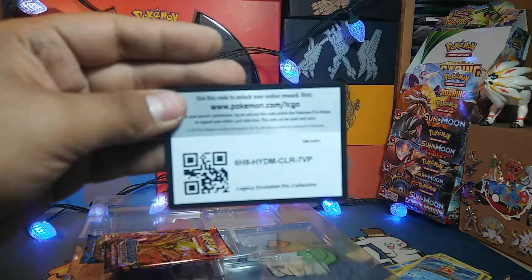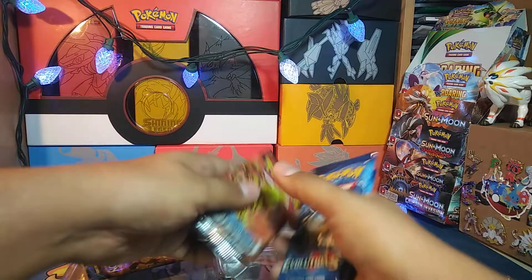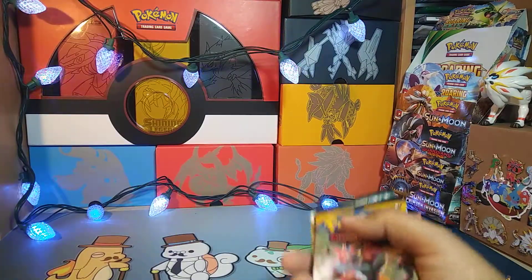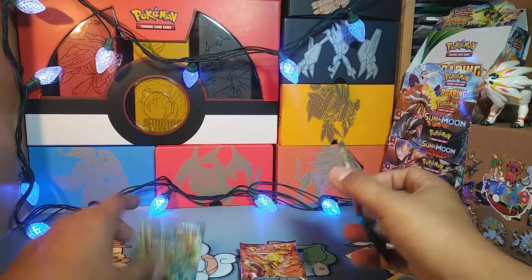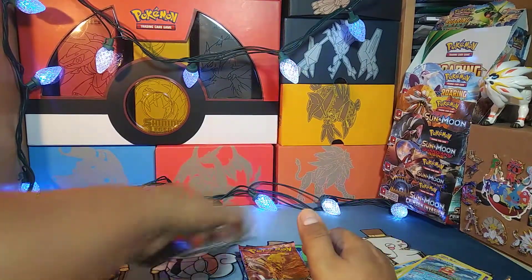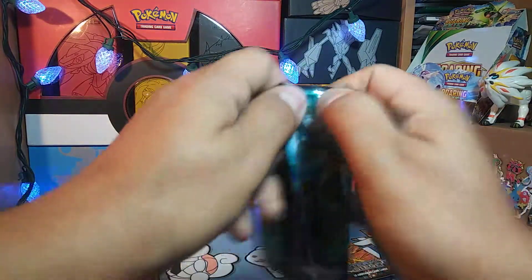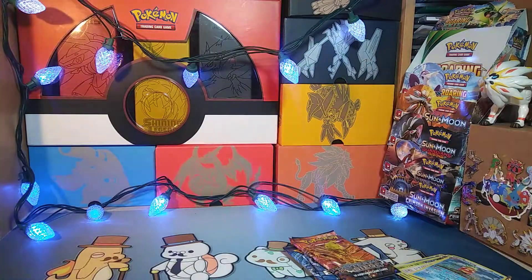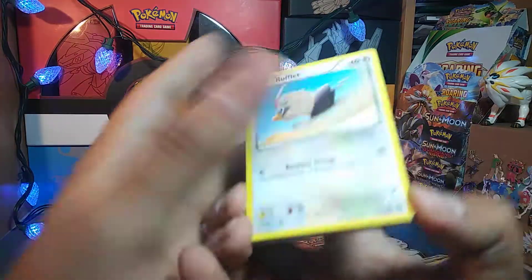We got the promos out, pin out, two random packs of Evolutions. Go ahead and take the code for those promos. We got two Steam Siege and a Sun & Moon Base — just as random an assortment of packs as there are promos. Okay, Steam Siege first.